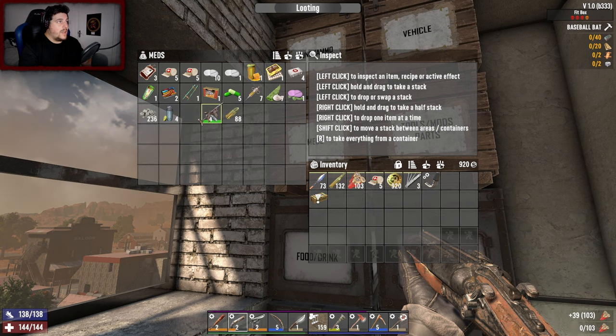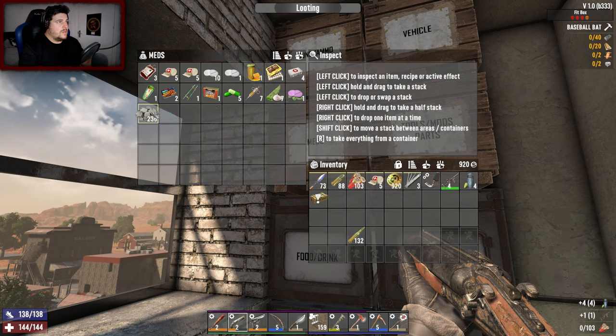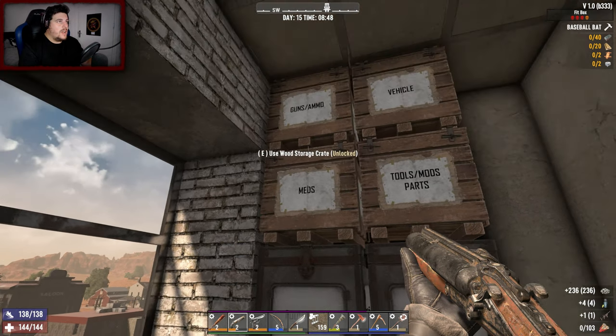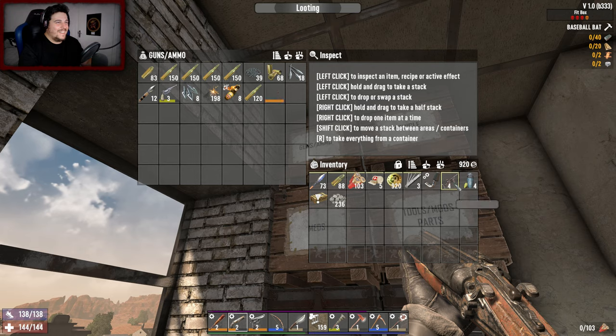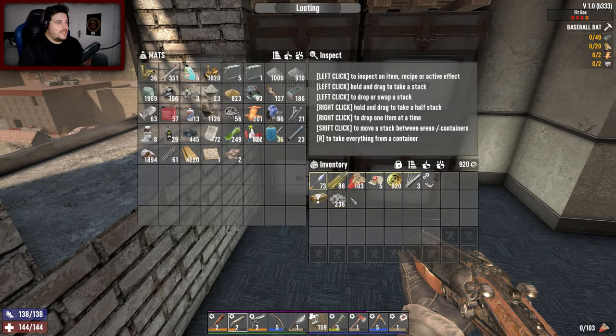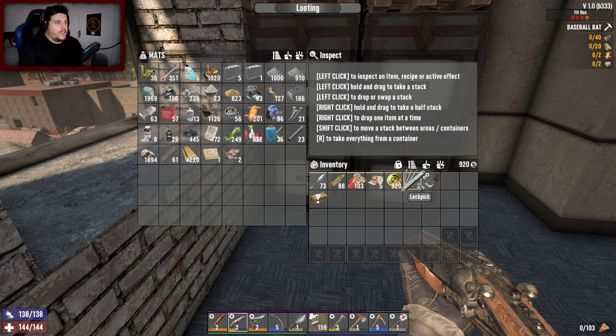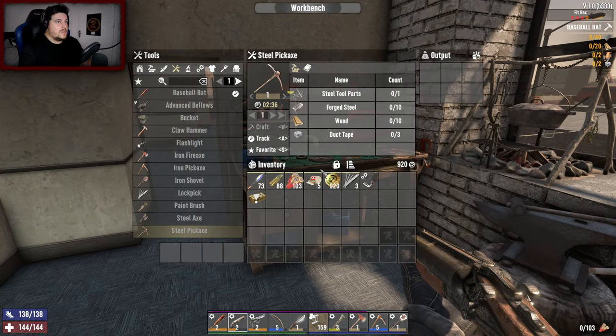The shotgun is going to be our best friend. I'll take the pistol ammo too. I have more cobblestone — why was it in there? That can just go in there then. I have six tool belt slots — let me get that organized.